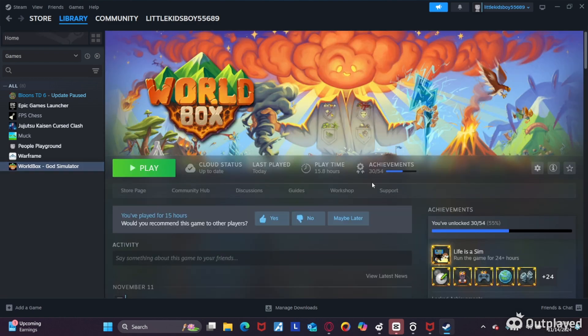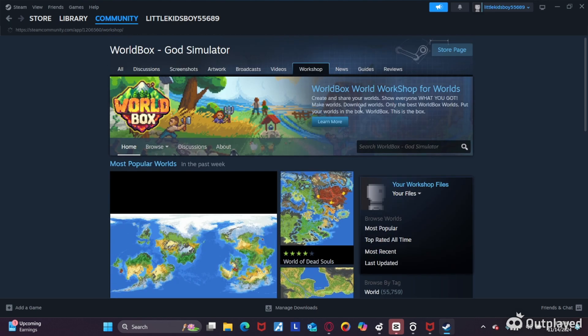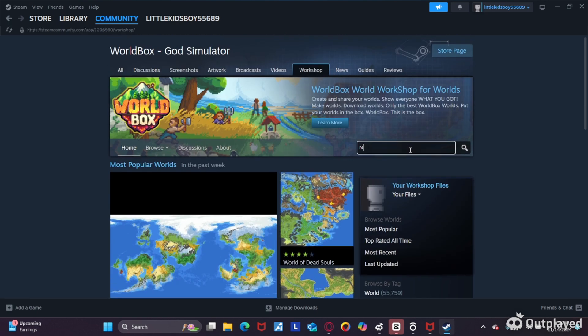First, go to your library, go to Worldbox, go to Workshop, and then you're going to search up NML or NEO Modloader.